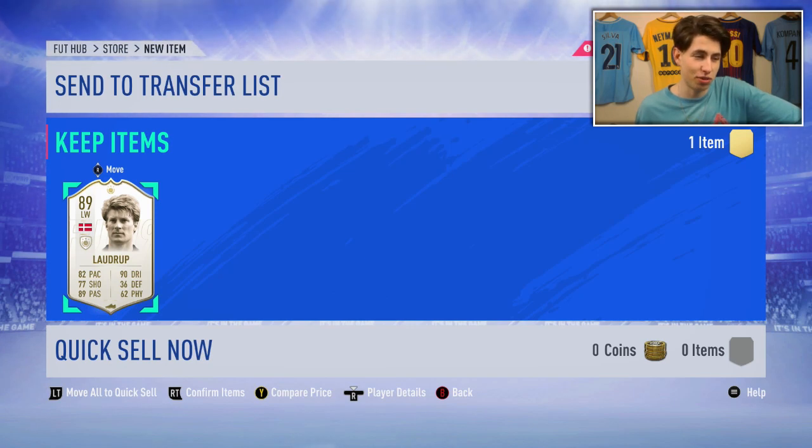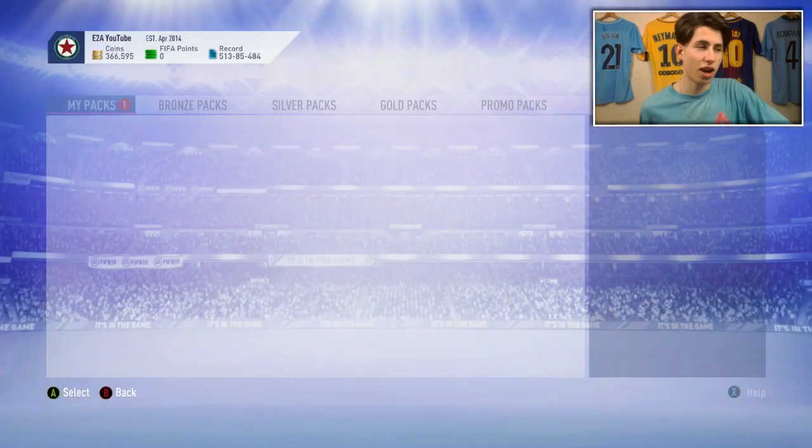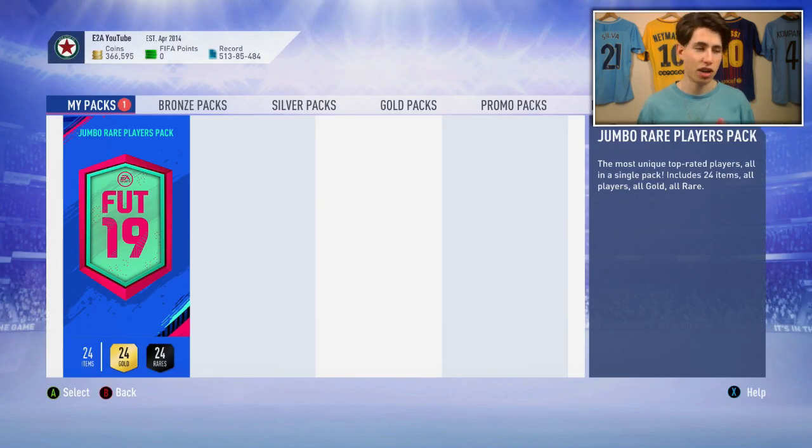What I'm going to do is trade in Laudrup and Kosta and get two 100k packs. I've just traded Laudrup into the iconic SBC for Dennis Bergkamp, so we're going to get a 100k pack back from this. Bergkamp's actually quite good, so I'm tempted to maybe do him — that's why I traded him into that specific one. We've still got Kosta as well.